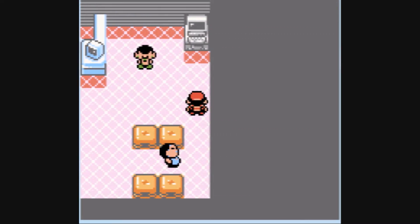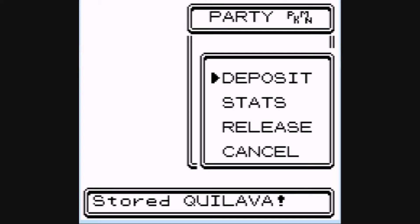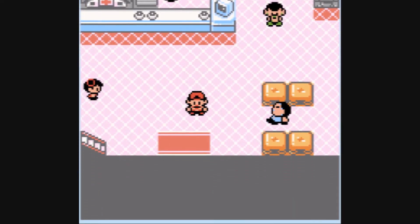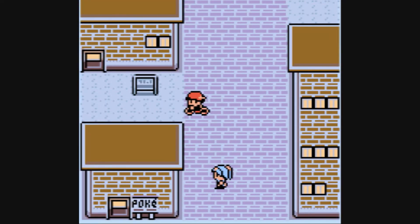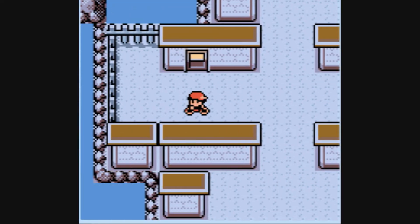I'm just going to deposit Ghastly for this part of the game, because Ghastly isn't important right now. I've trained Ghastly to level 24 — he evolves at level 25. I taught him Shadow Ball, and he's learnt Nightshade as well.